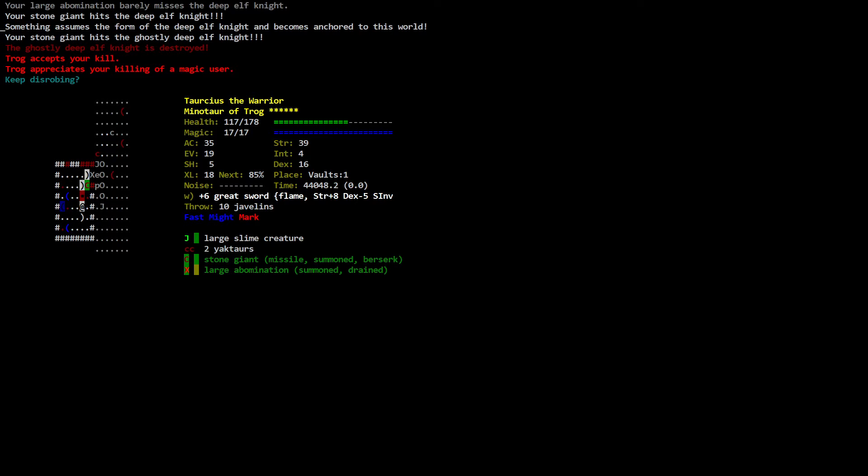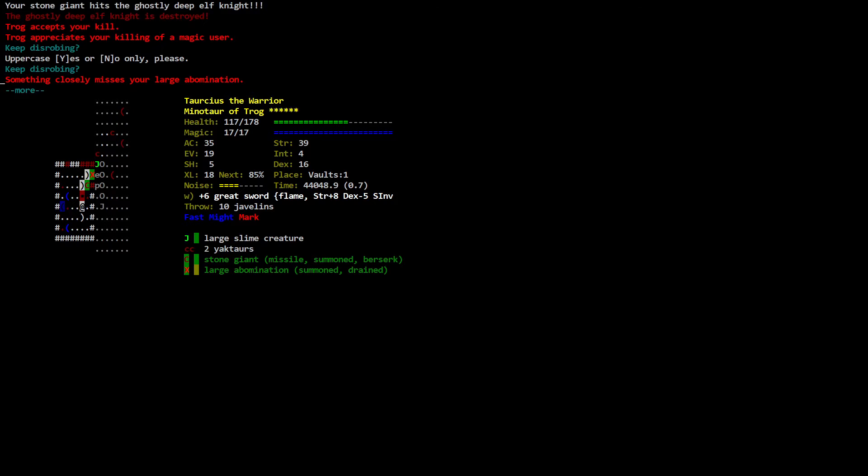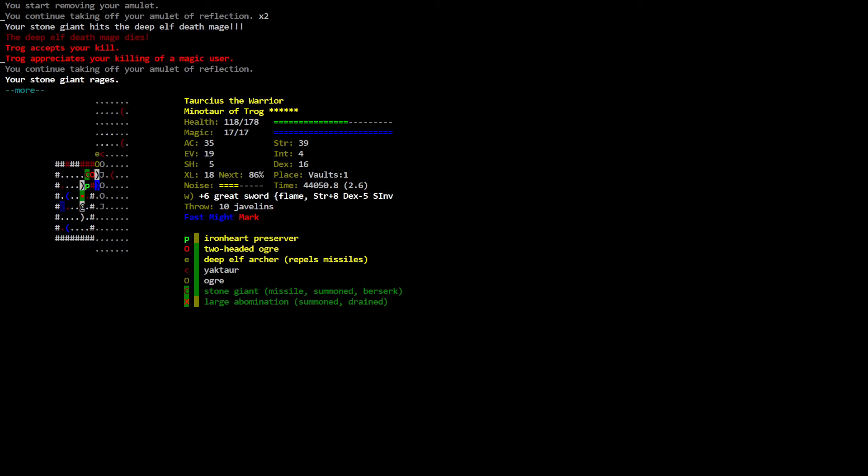The ghost — your stone giant hits the ghostly deep elf knight. The ghostly deep elf knight is destroyed. Your stone giant hits something and assumes the form of your stone. Trog accepts, Trog appreciates your kill. Removing your amulet of reflection — you continue taking off your amulet of reflection. Your stone giant hits the deep elf death mage — the deep elf death mage dies. Trog accepts your kill. Trog appreciates your killing of a magic user.